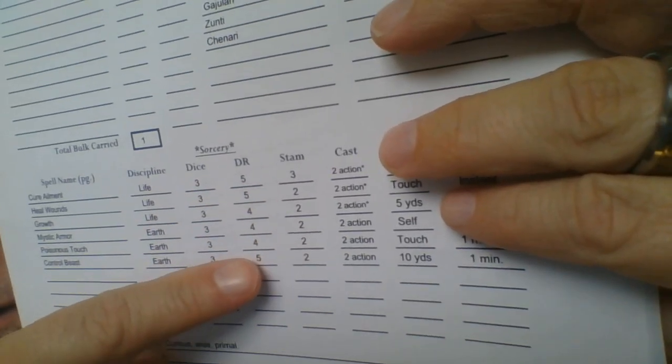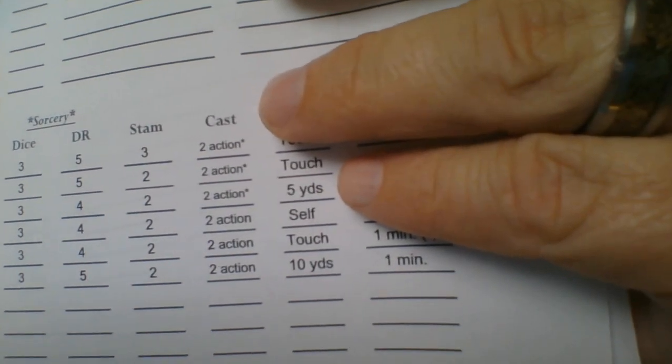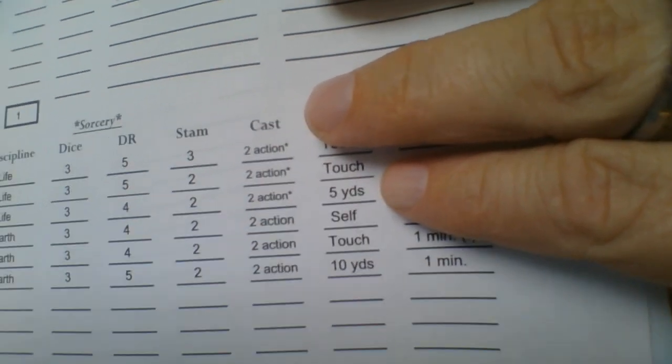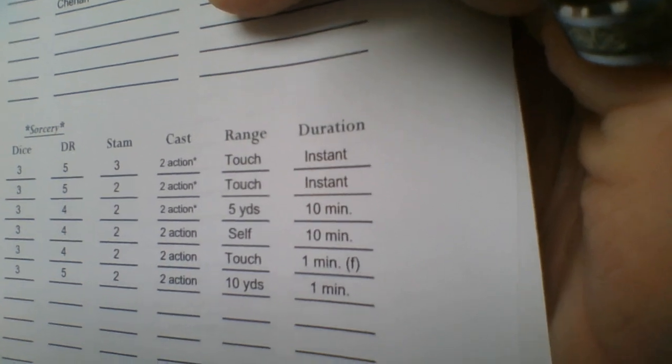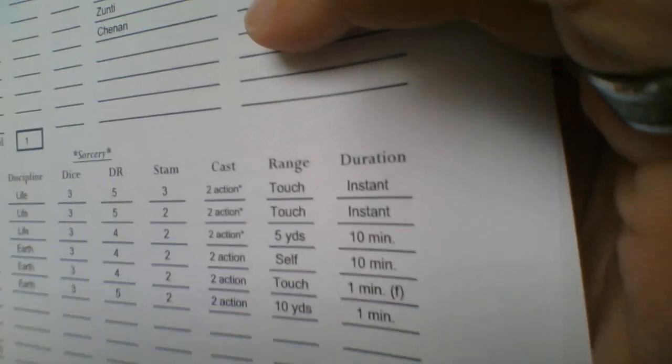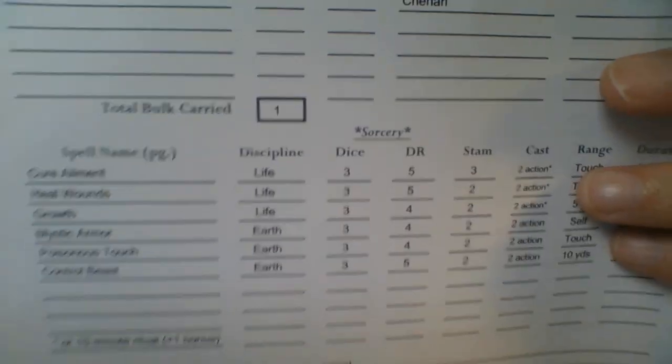Looking at the spell stats right there — the DR to cast looks like a five. Not too bad. Several fours as well, which is pretty easy to hit. Stamina costs look like mostly two, but one costs three — that's Cure Ailment, which cures poisons and diseases. Casting a spell costs two actions if in combat. Some spells can be cast as a ritual, taking anywhere from 15 minutes to an hour depending on the spell, and that gives you an extra die to roll at the end of the ritual — a better chance of your magic being more powerful or working at all.